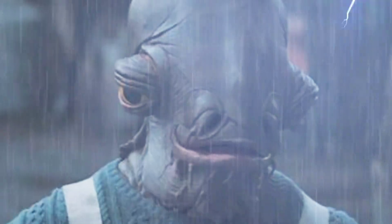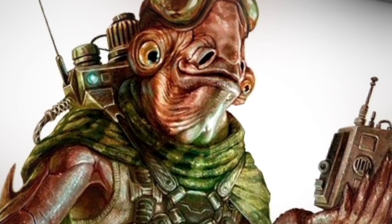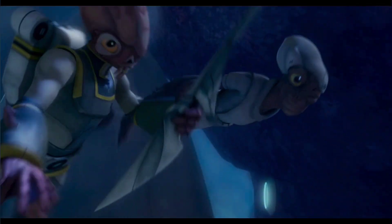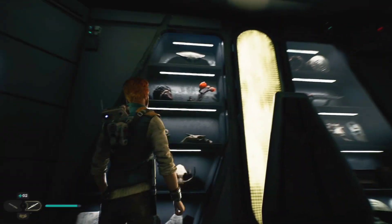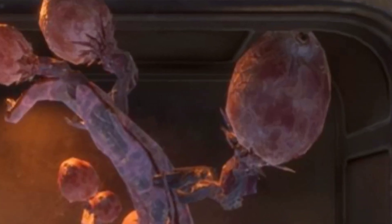There's also the skull of a Mon Calamari — it could be any Mon Calamari person, but since it was taken as a trophy it would make sense they were a fighter who lost their head in war. Up at the top of the collection you can also see a plant that is actually a mushling, indigenous to the swamps of Dathomir.